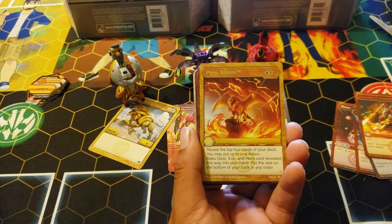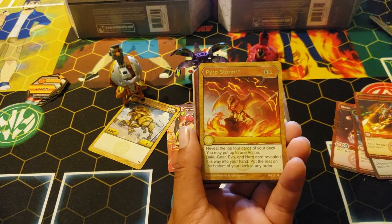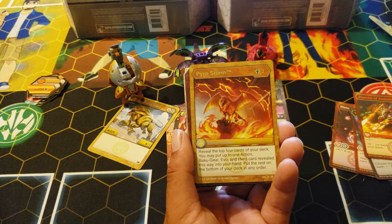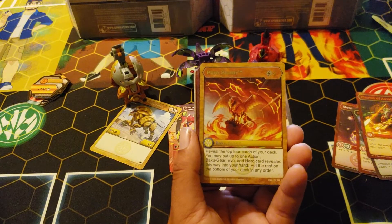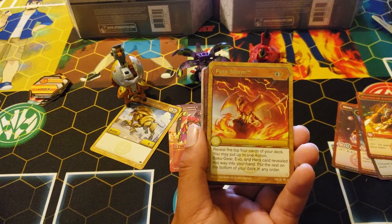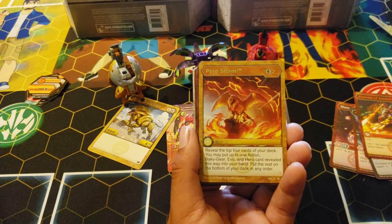Pyro Storm — I want to play that. Two cost, reveal the top four cards of your deck. You may put up to one action, Bakugan gear, Evo, and hero revealed this way into your hand, then put the rest on the bottom of your deck in any order. People are saying they know this card, but it's really good. Imagine using me getting a flip and I get to put them on the bottom in any order, make the last card the flip — you're not gonna die this game, it is beautiful.